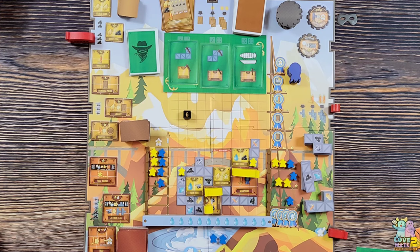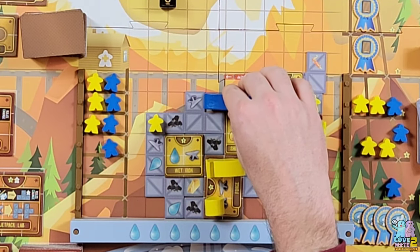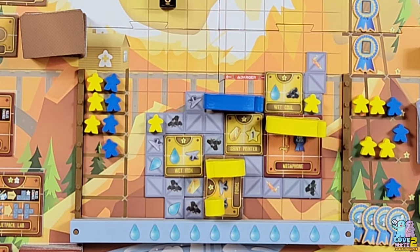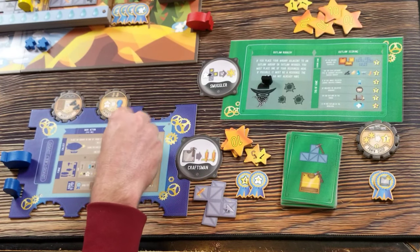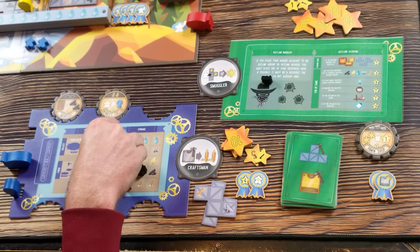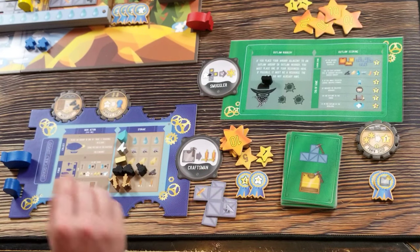Over to me - I want lots of resources without paying the opponent. Going here gets me an iron, a gold, a point, a water, and a coal - just about one of every resource. A gold, iron, water, and coal, plus a victory point.